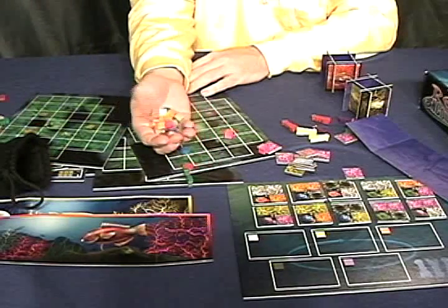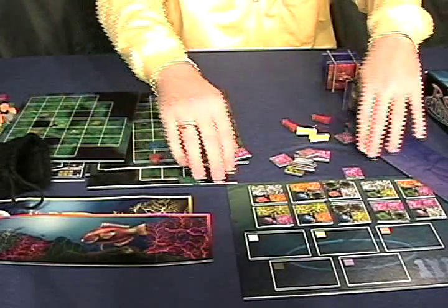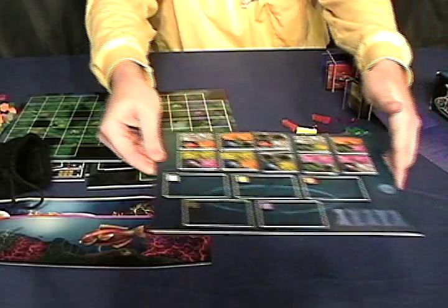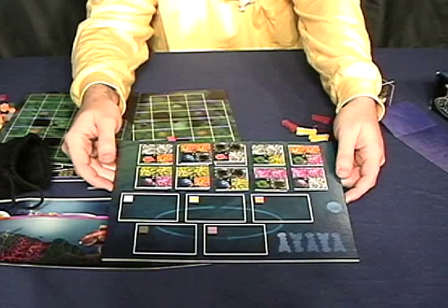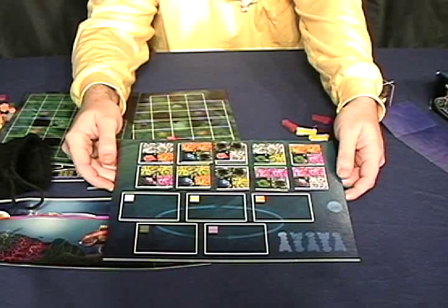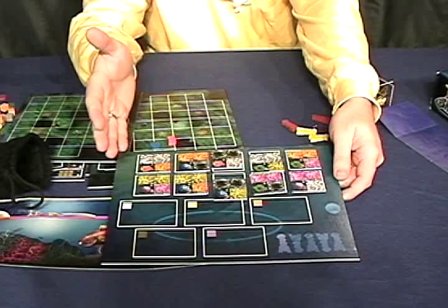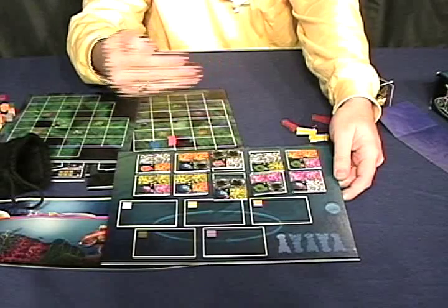Each player gets a reference sheet which is very important to help you remember the phases in the game. You use one board for each player, but each player does not own a board — instead, the number of boards out helps you control the number of spaces available upon which to play. There's also this environmental board, which shows which coral reefs are stronger and weaker and allows you to select cubes and tiles as the game goes on.